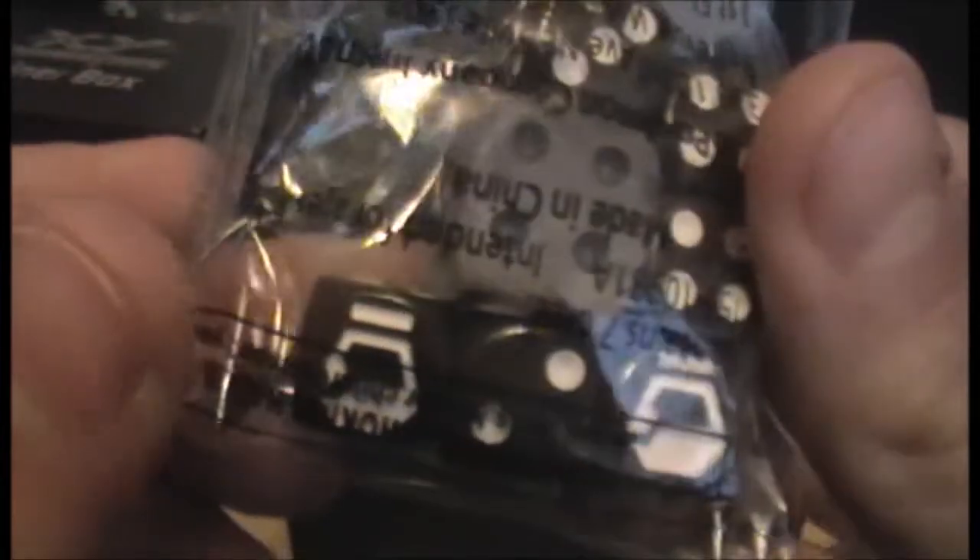Of course we have five of each energy, which is going to really help with deck building. There's really no need to go through them all, but you know the deal — five of each energy including Fairy, which is very helpful. And we have some dice, which again is really helpful. There's a heads-or-tails thing and it's fighting themed. So the main thing now is to open the packs — I'll clear this up and be right back.